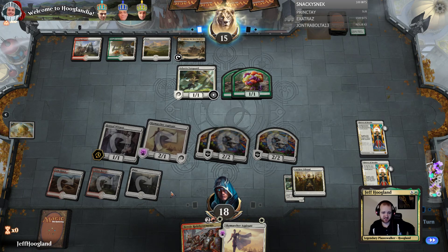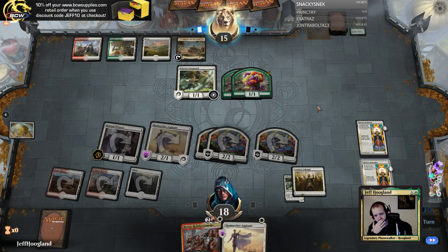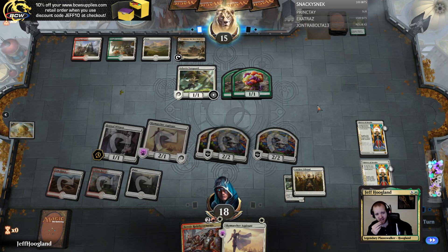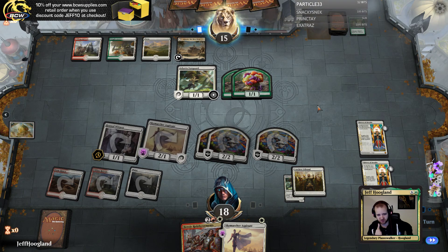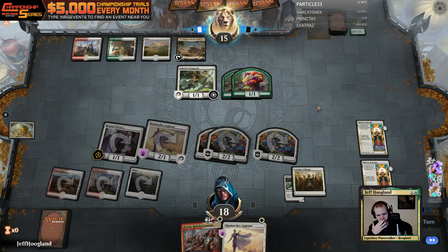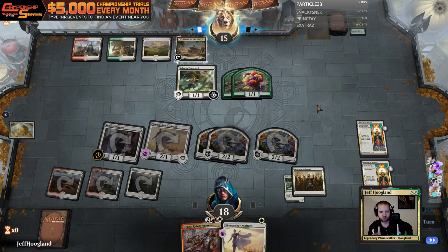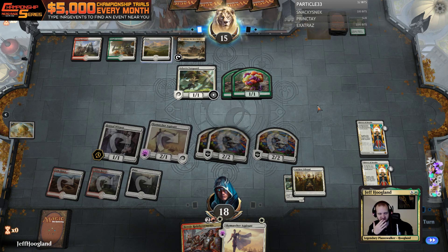Next turn I get to attack for at least twelve in the air even if I miss here. They have March — they get to make four tokens that fogs my attack, but I'm going to get pumped up Knights the following turn too, which is decent for us. If we don't draw land, we want to draw either a two or three mana spell. We just don't want to draw another Heroic Reinforcements — we want to draw another four-drop.